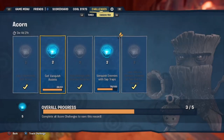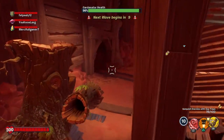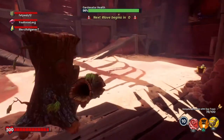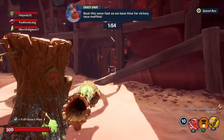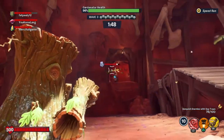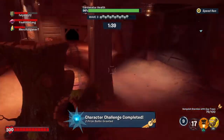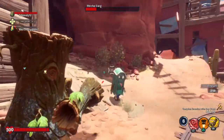I only need to get one more vanquish assist and that is it. Aim at the target and let the other players vanquish. I got it! Vanquish assist done. There you go. Let's go.